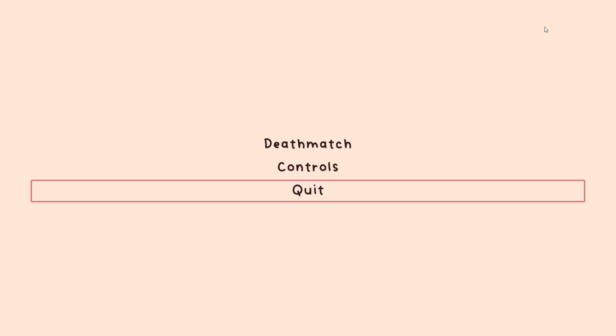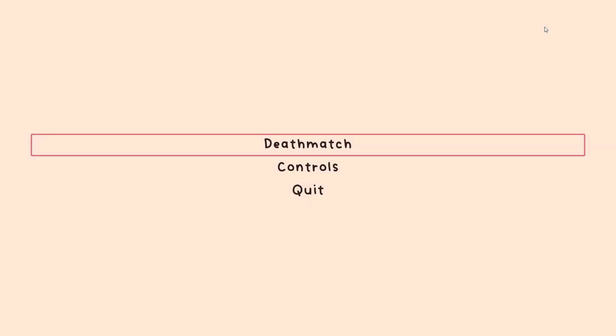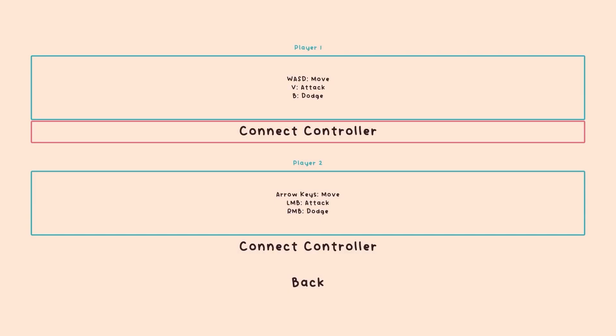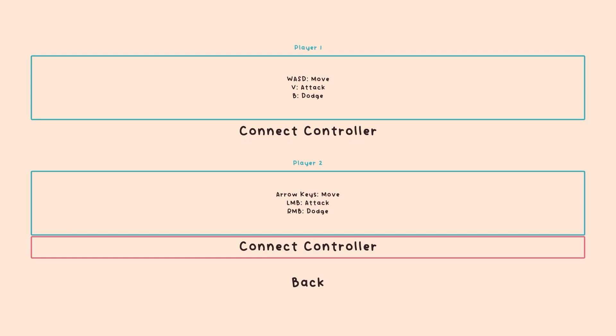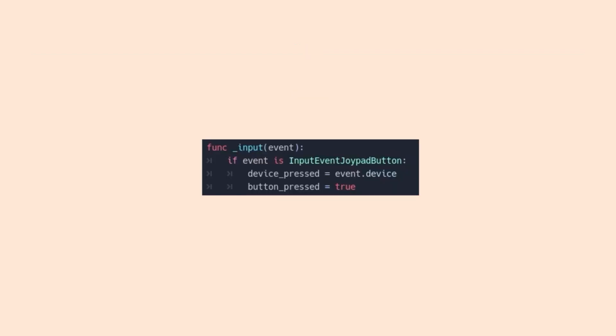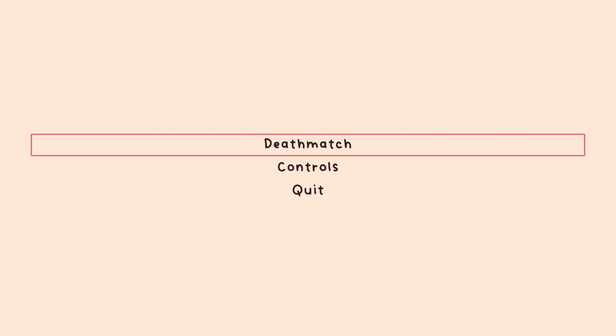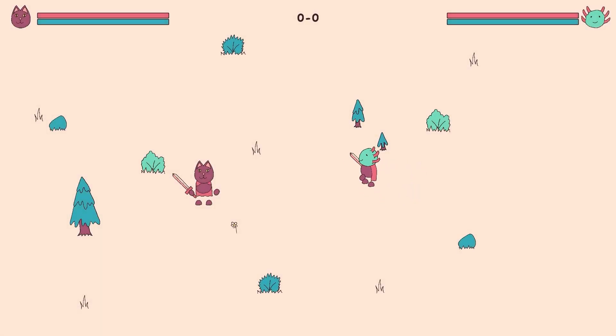I spent some time working on my menu, changing the font to Vividly by Tata, which I find much more readable, and adding a controls menu where a player can assign a specific controller to each player with the press of a button. In the backend, this works by getting the device ID and adding the appropriate buttons to the input map. I'm really pleased with the new UI, and think it makes my game feel a lot more like an actual game.